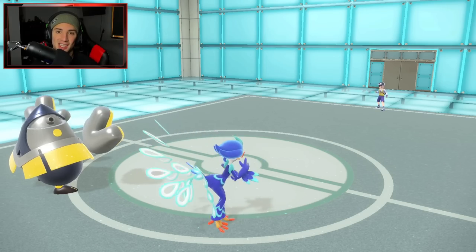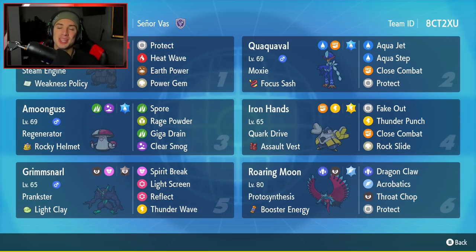There it is ladies and gentlemen — 3-0! Another perfect record for Pokemon Scarlet and Pokemon Violet Double Battles. We got to showcase Quaquaval today — super strong, super easy to use, great stats all around. Moxie paired with Aqua Step is just GG's once you get rolling. You've also got the Coalossal combo, Iron Hands, Roaring Moon, and support from Amoonguss and Grimmsnarl. Whether you set up screens, use Spore/Sleep, or go hyper offensive, you really cannot go wrong. If you enjoyed, smash that like button, subscribe, and I'll catch you all in the next one — peace out everybody!